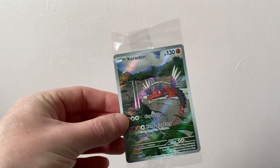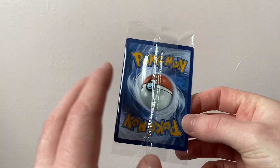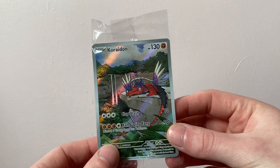Hello, welcome back to another video here on the channel. Today we are ripping open a Scarlet and Violet Elite Trainer Box. We are trying to complete the Master Set — we are five cards away, so I'm hoping in this video we can pick up the cards that we need.